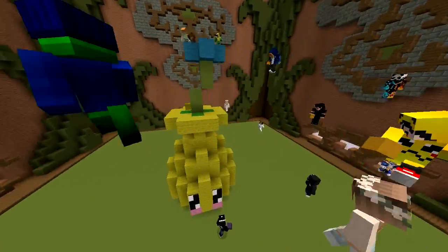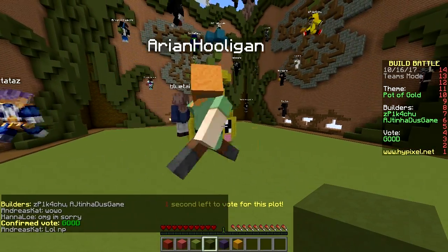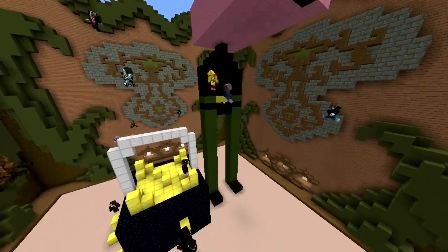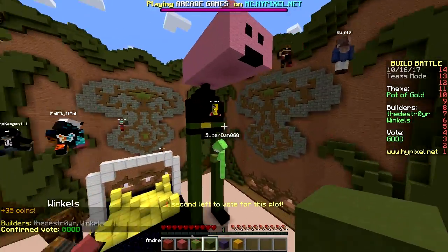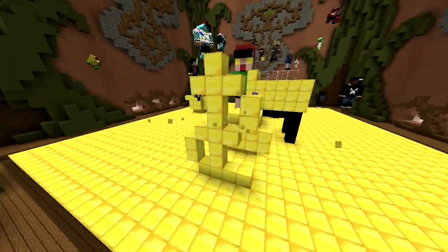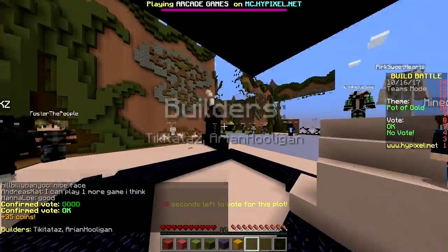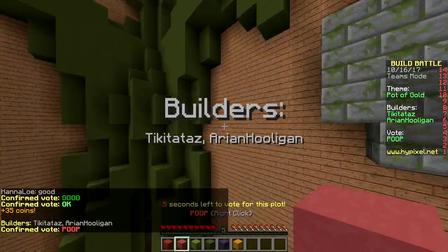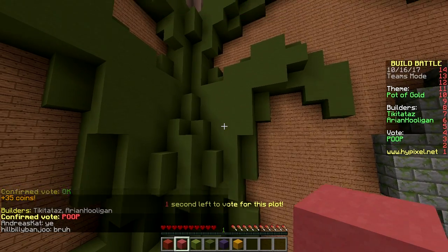Here we have a flower pot made out of yellow wool — I guess it's a gold pot. It's not a pot of gold, it's a gold pot. What happened? What is wrong with his face? It's like they stuffed their face into a box and then left it there until it retained its shape. Here we have a dollar, dollar, dollar — and gold pots. What looks to me like a pizza delivery guy. That is amazing. Legendary. I have never seen such a good build.